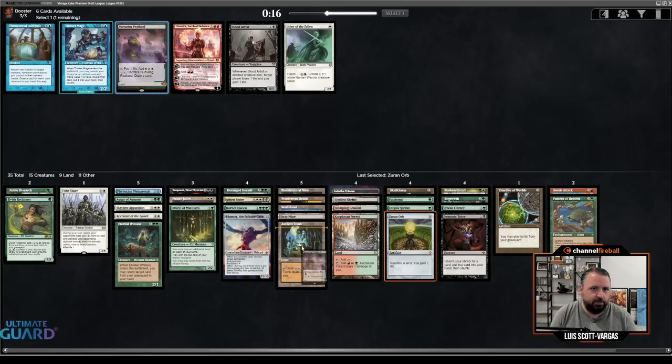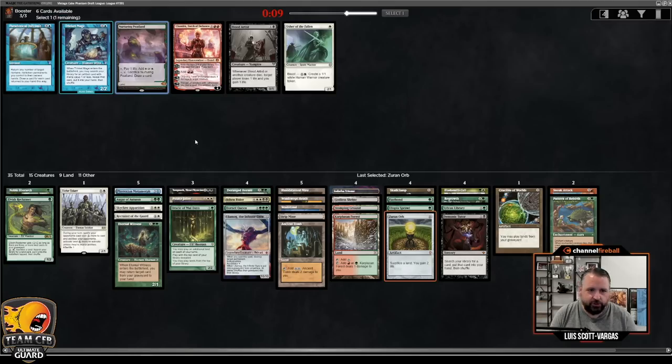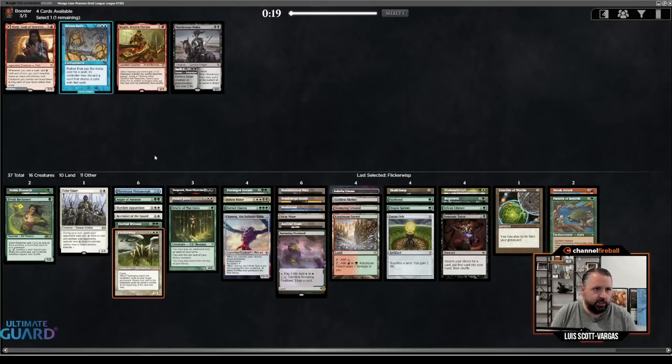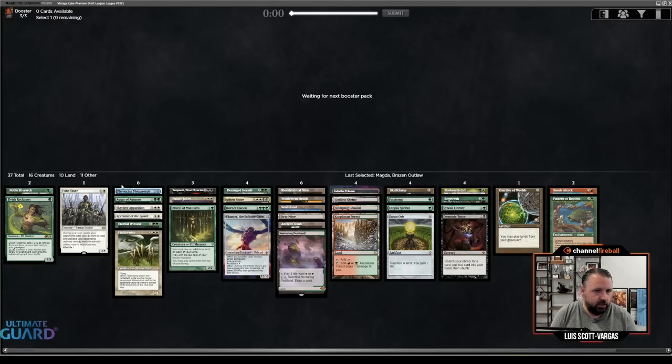Let's take Nurturing Peatland. We're not going to be casting Chandra off double red. Trinket Mage for Xuron Orb and Skullclamp is cute, but I have no ways to fix blue very easily. I think we just take the green-black land. I'll probably take Flickerwisp now because Flickerwisp is good with a lot of my different cards. I do like Endurance as well, but that's not where we're at. All right, I'll take Magda. The only disappointing thing is we didn't wheel Ren and Six, but other than that I like everything that worked out.